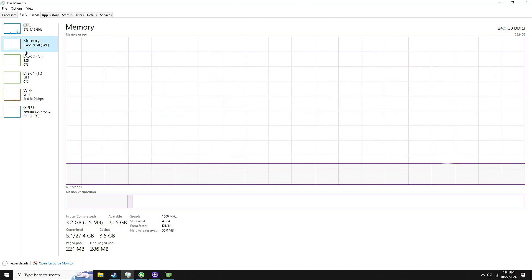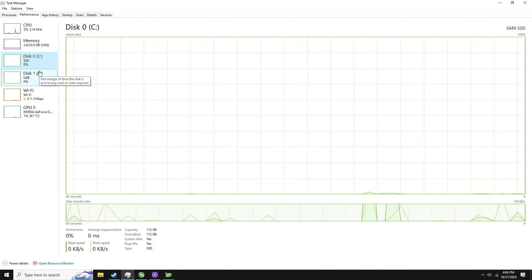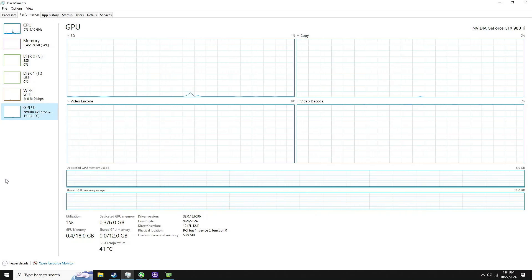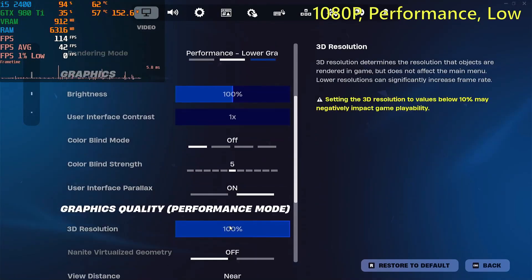I am pairing it with 24GB of DDR3 RAM at 1600MHz, as well as an SSD for the boot drive and an SSD for the game drive, and I'm also pairing it with a Nvidia GTX 980 Ti. I am using the latest Nvidia drivers, and I am also limiting the GTX 980 Ti to 80% of its power. The reason why is it has bad thermal issues.